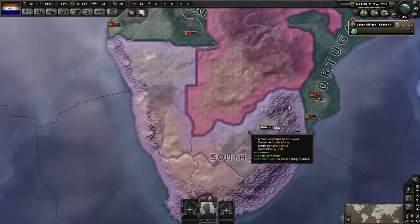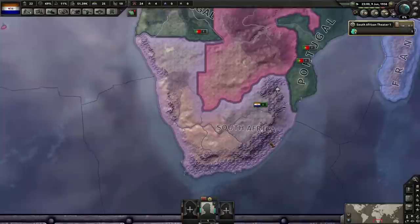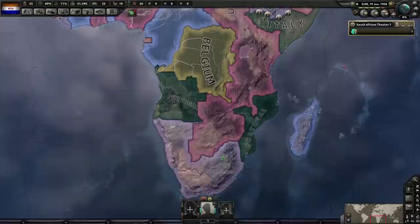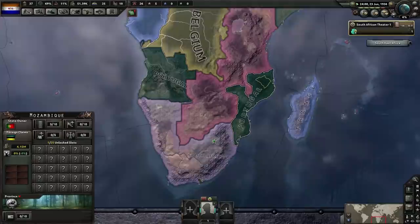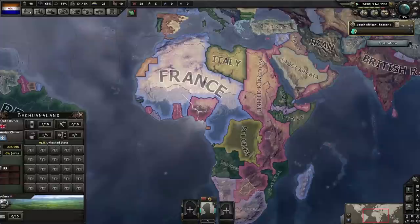Ideally, I'd recommend going for artillery infantry over mobile divisions. Artillery divisions are just more efficient — they're better at attacking and defending, while tank divisions aren't as flexible. But I thought I'd do something a little different. The objective is to form the Zimbabwe Empire, which requires four specific states. They all become cores and you get quite a lot of population from that — about three to four million, plus a quarter million more — giving you significantly more manpower.